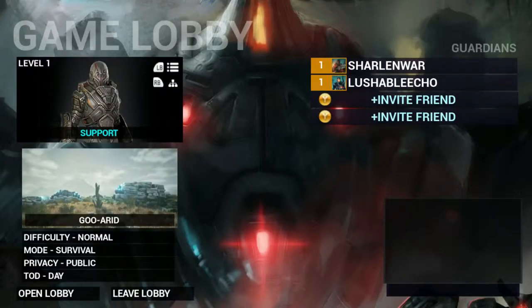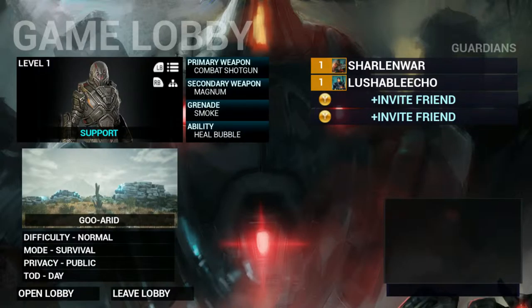I'm gonna try the support character to see how that works. Compact Shock, Magnum, Smoke, and Heel Bubble. Well, I'll see how this works then, this Heel Bubble thing. I'll use that once and go from there. If it's like the jetpack thing, then yeah, I'll use it all the time.